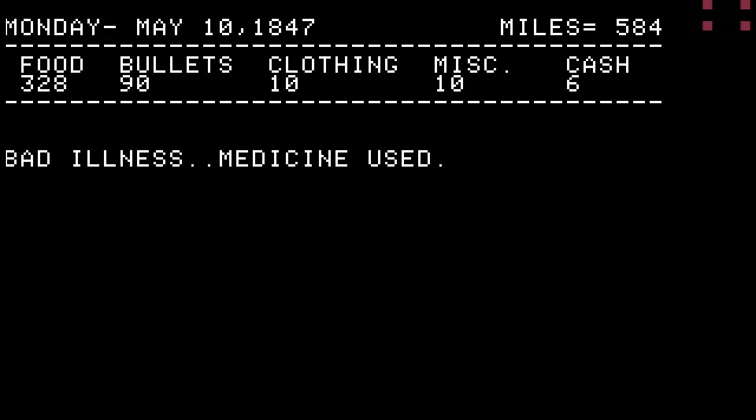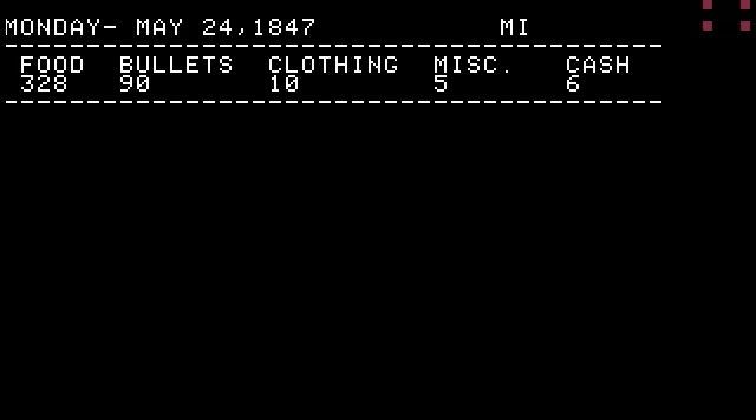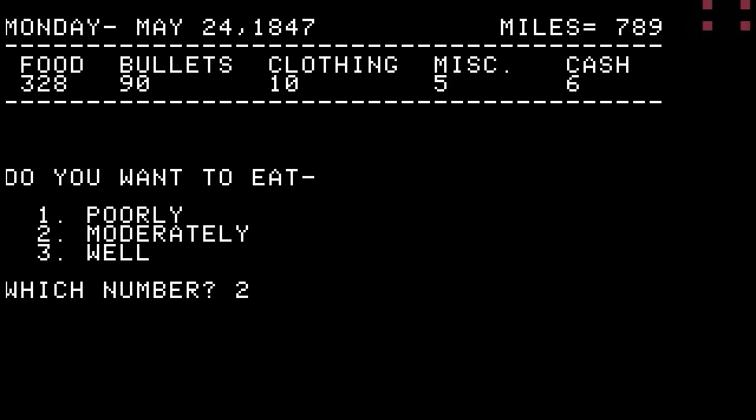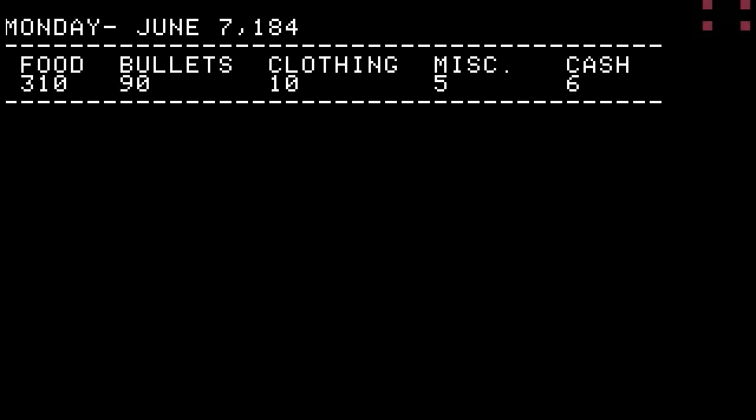Bad illness — and an interesting thing to notice: it didn't tell me what the illness was, like the later versions do. Another thing this version doesn't do that the other ones definitely do, at least the ones I remember, is let you name your party at all. It doesn't let you choose a class — or a profession, like banker, carpenter, or farmer. It just throws you in. It doesn't even have you choose a name. It just tosses you in as a settler traveling the Oregon Trail. This was a very basic version of the game — there seem to be a lot less decisions to make.